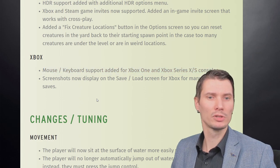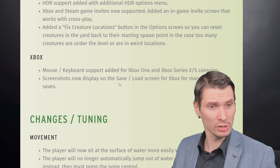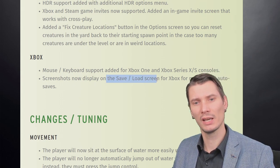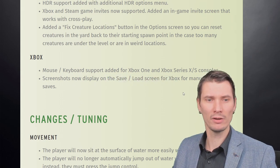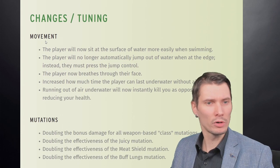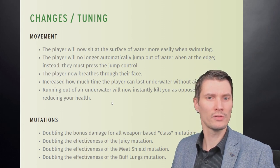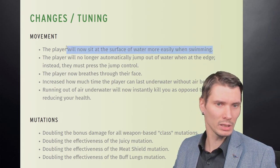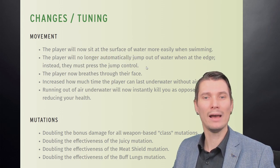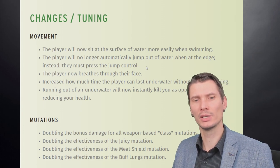Most keyboard support has been added for Xbox and Xbox Series X and S consoles. Screenshots now display and save on the load screen for Xbox for manual and auto saves. For movement changes, players will now sit on the surface of water more easily when swimming. Players will no longer automatically jump out of the water at the edge — instead they must press the jump control.